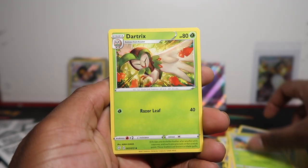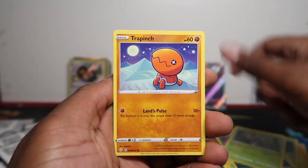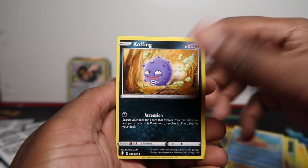Eldegoss, Dart Truffles, Luxio, Nikki, Rowlet, Trapinch, Bristle, Coughing, Centiskorch, and Luxray — not too bad there.